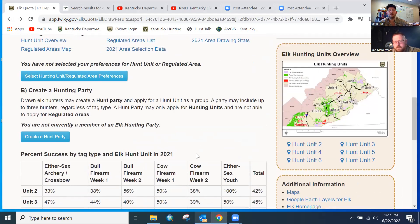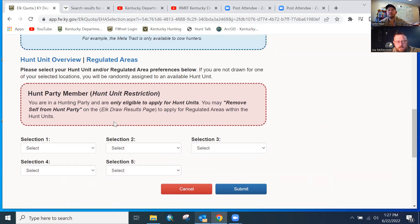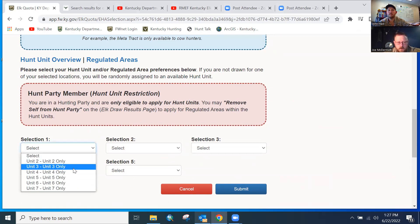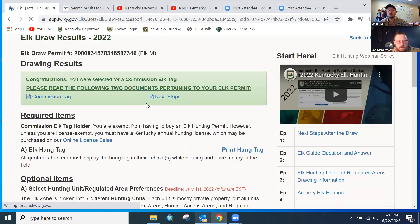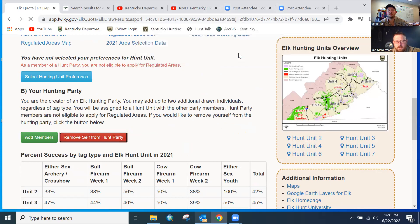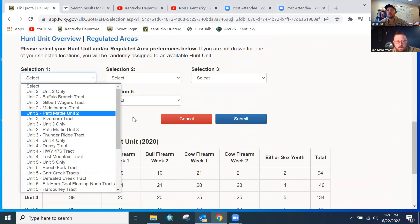If you go through and select hunting units or regulated area preferences and all you see are units only, that more than likely means you're in a hunting party — it's as easy as having pushed that button. If you look at your preferences and it says 'Hunt Party Member,' you can only apply for units because of the way the drawing is set up and the max number of spots per area. If you didn't do that on purpose, all you have to do is come back and remove yourself from the hunting party by clicking that button, and you'll automatically have access to everything again.